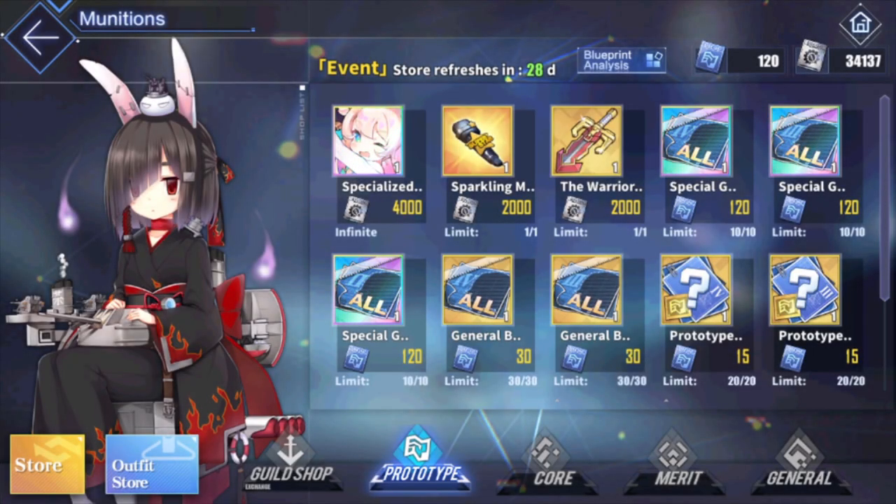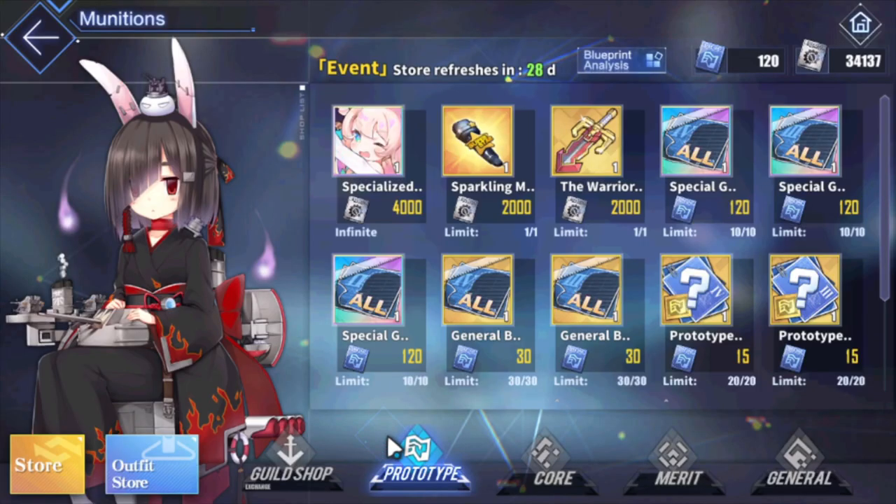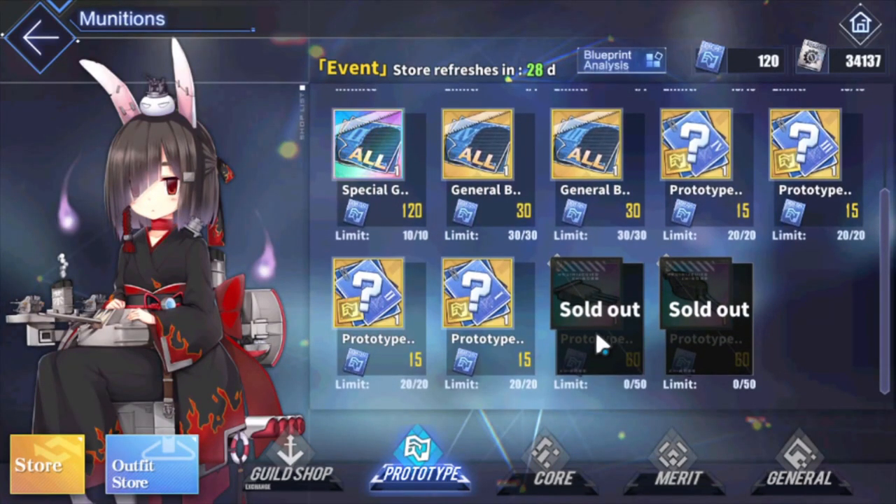The prototype shop has been updated as of Thursday. Not only do we have the PR4 series, so anything for Haku and e-girls prince will be in here - you can grab them if you want. However, I tell you guys not to do this, because what they also added was the Drake guns.